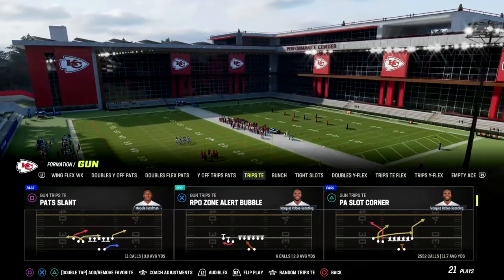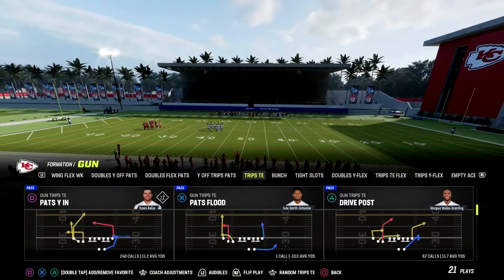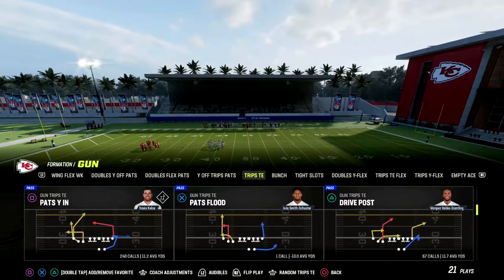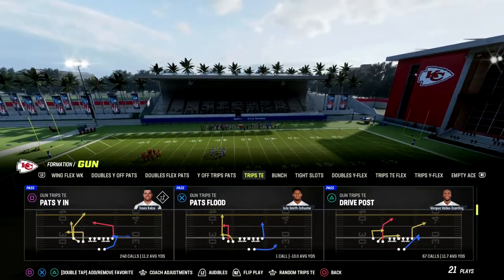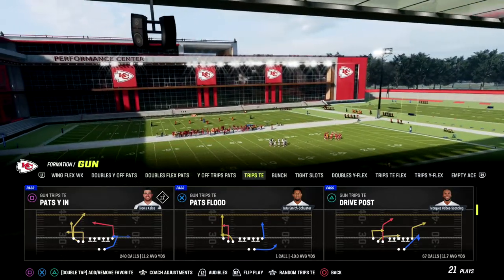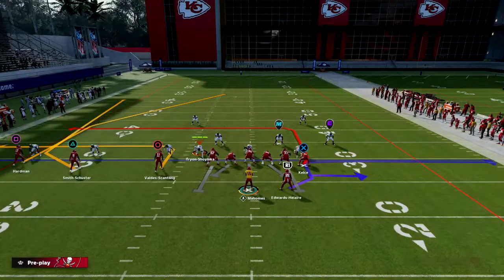The play we're going to be going over today is unique to the Patriots and the Raiders playbook, and it is Pat's YN — in the Raiders it's just called YN. This is one of the best plays in Trips Tied In this year. It's actually one of the main reasons why I personally shifted to this playbook, and I do think it's a better playbook, especially now that Hot Route Master is in the game. Pat's YN is what we're going to be going over.